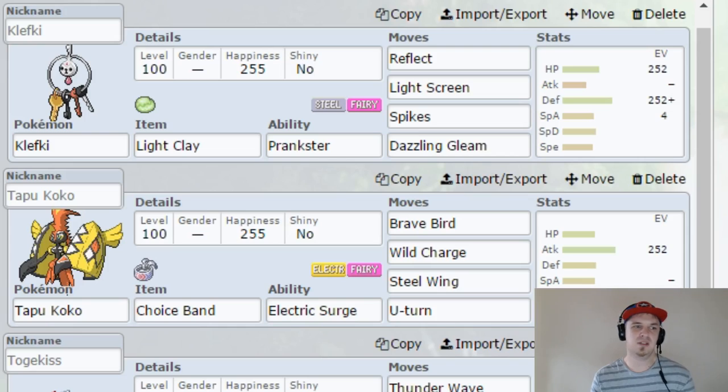Try it out for yourself. You might think it's just a bunch of keys, pretty lame, but for a lame-looking Pokemon, it definitely packs a punch — or allows other Pokemon on the team to pack a punch, as you will see.